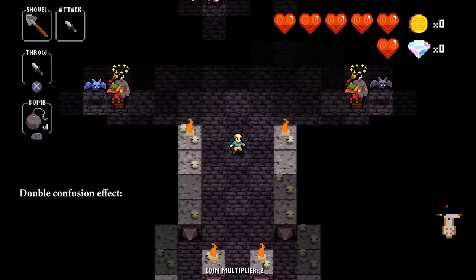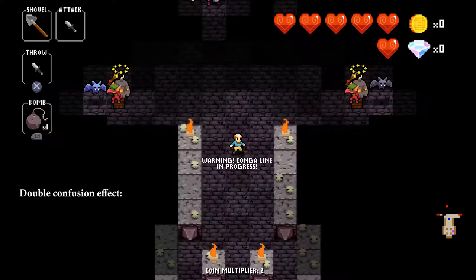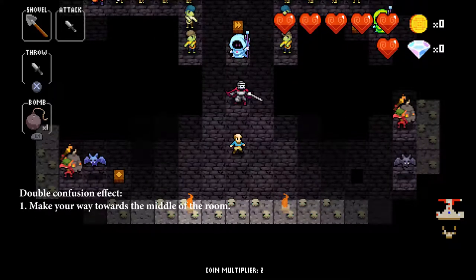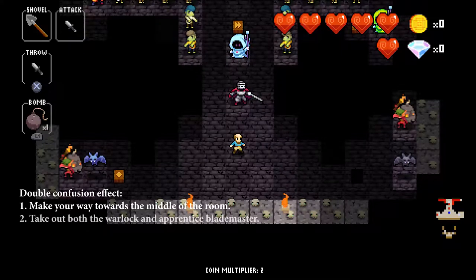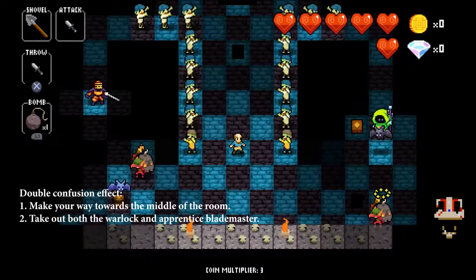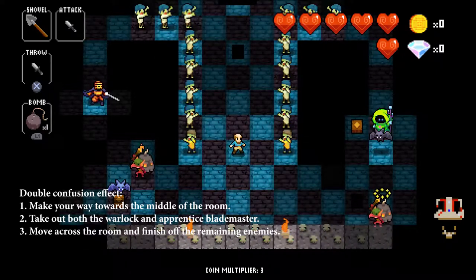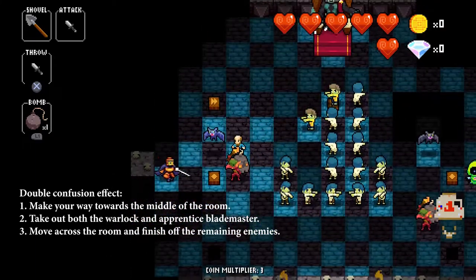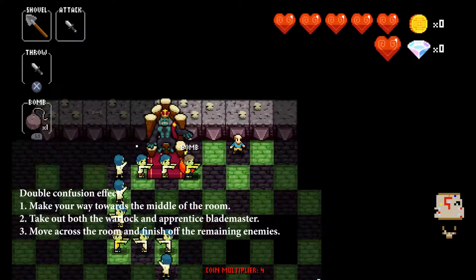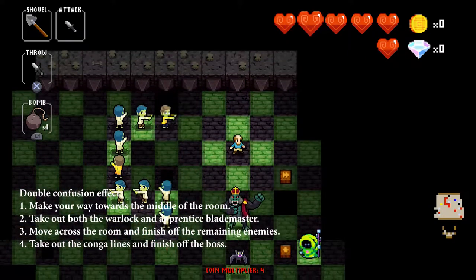For the double confusion effect: step into the room and move to the middle, since confused goblin bombers automatically move away from the player, creating more space. Then take out both the warlock and the apprentice blademaster in the middle. After that, move all across the room, take out remaining enemies preferably one by one, then eliminate the Konga lines and finish off the boss. For the single confusion effect: first kill the unconfused goblin bomber, then deal with the warlock and apprentice blademaster, move to the opposite side of the room, and take out remaining enemies one by one before finishing the Konga lines and boss.